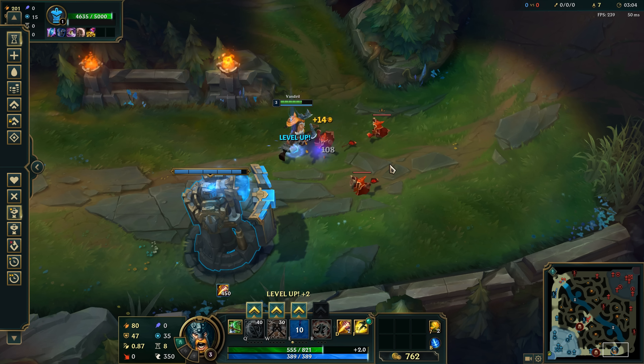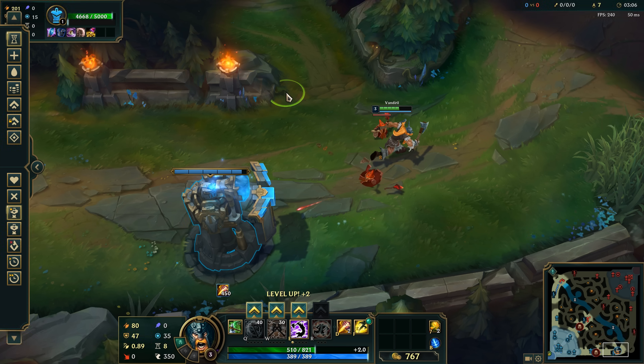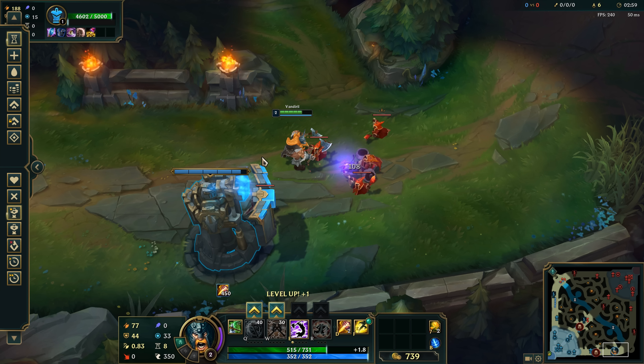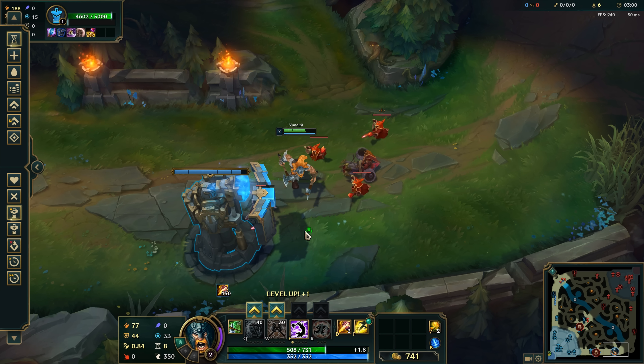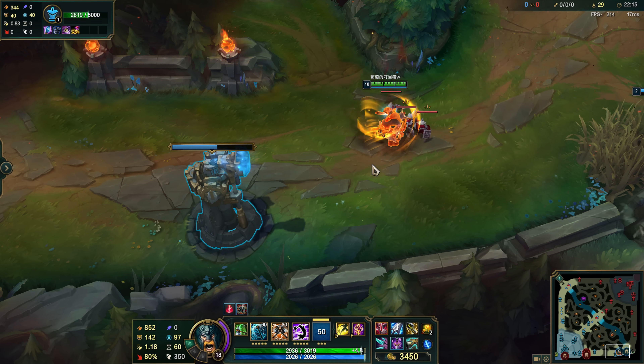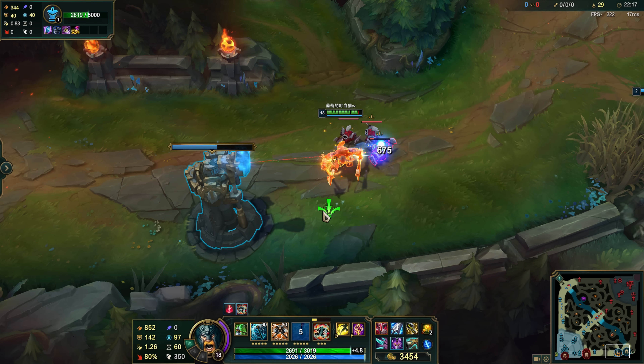To do this you needed to time your E properly with the turret shot, in such a way that the turret shot would finish the minion right after your E hit it. And since Olaf E scales with AD, the heal also scaled with AD, so if you had more AD you were able to heal the turret for a pretty significant amount.